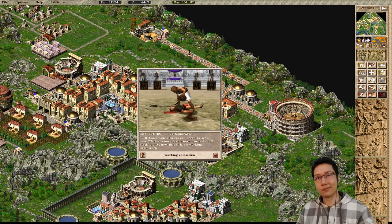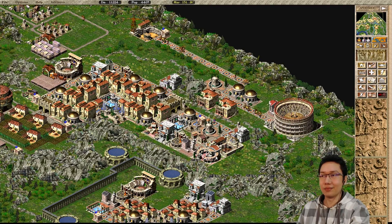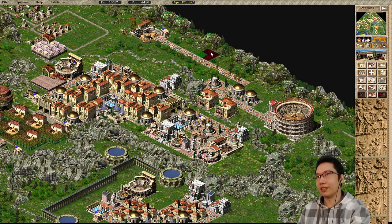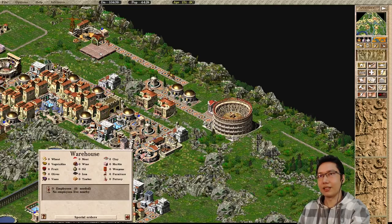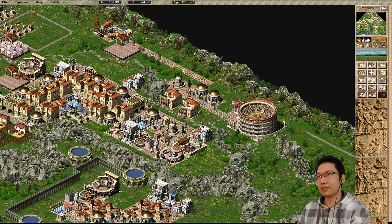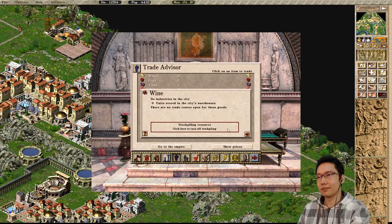Working Colosseum - first one in the city. The gladiator spawns are coming from up here, going to this amphitheater. They also need a supply of wine, so that means we just need to put down a market along here. I'm going to need a warehouse and a market. The warehouse here is only going to accept wine, and I can put the market right there. We can start importing wine.